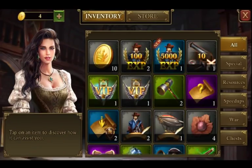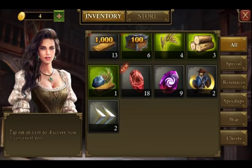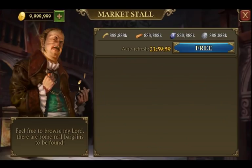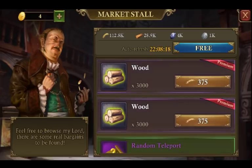Don't forget to look out for the ability to buy stamina in the merchant fair, like the marketplace. The marketplace — or market stall, I should say — is a great place to get a bunch of resources and other gold items that you can get at discounts.